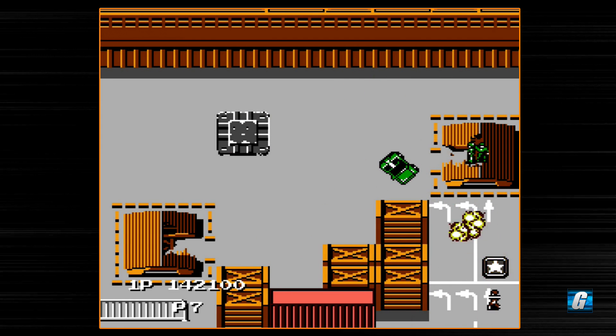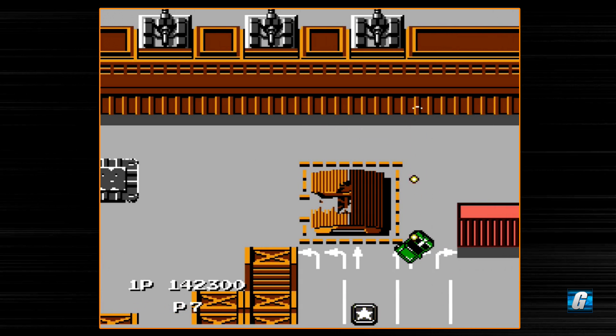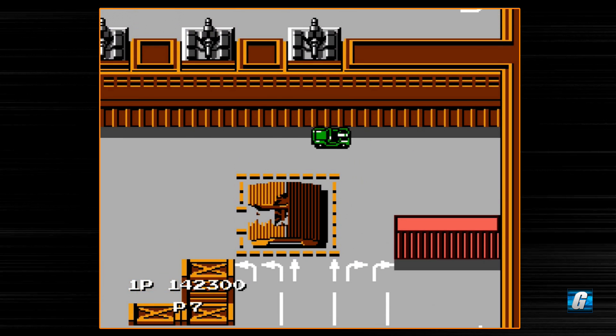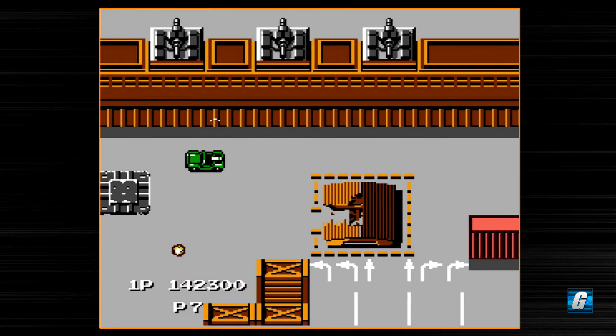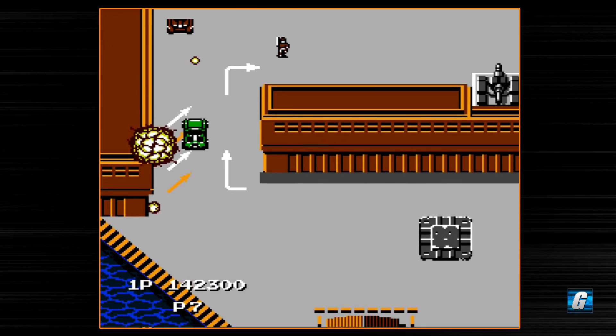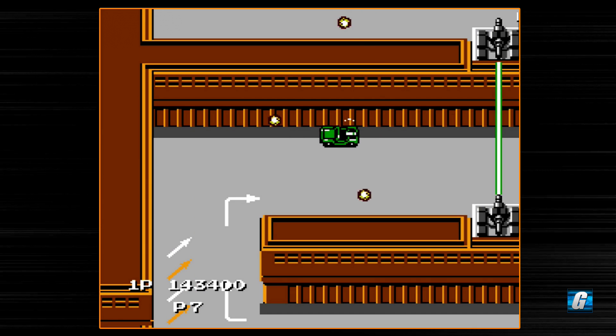These blinking stars — if you're not powered up, they'll actually give you your full missile power-up. We don't really need it right now but we'll pick it up anyway. It's very handy to know where those stars are — they're typically hidden, and you can shoot with your grenades or missiles to make them appear.